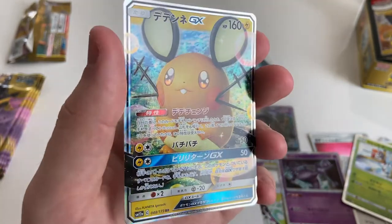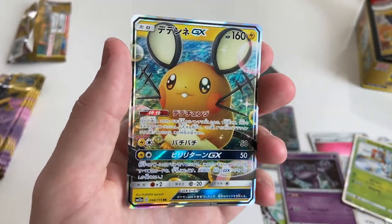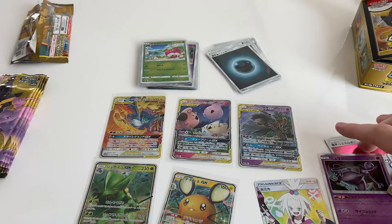Dedenne GX — Dedenne GX. The budget Pikachu, isn't it? Yeah, you got it. I'm not sure how I feel about the holo border on the Japanese cards.